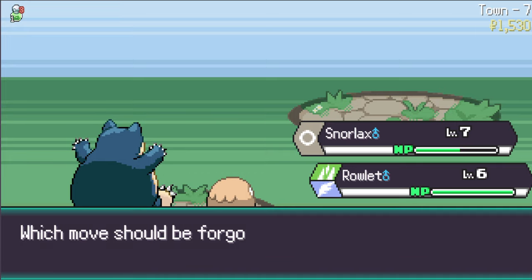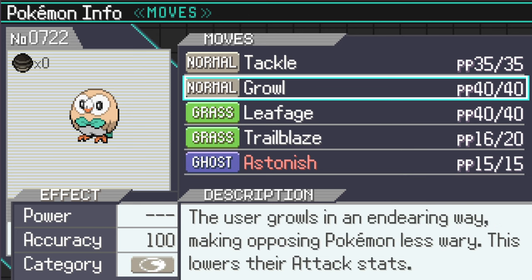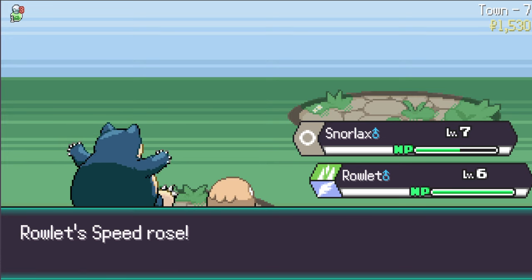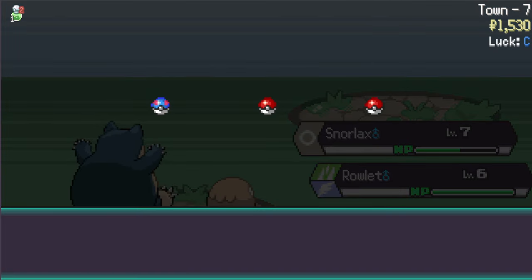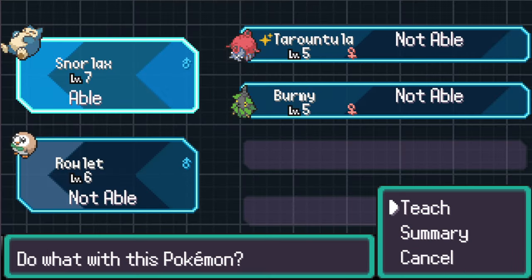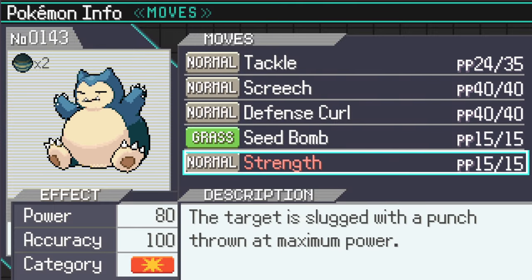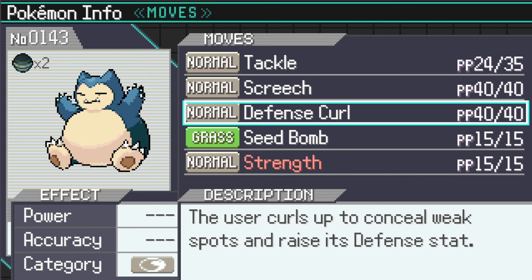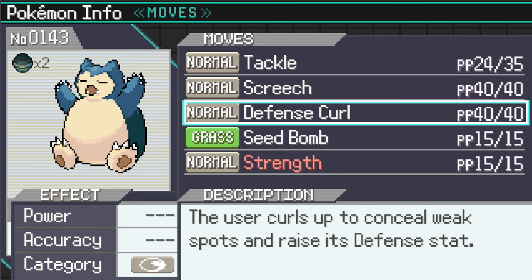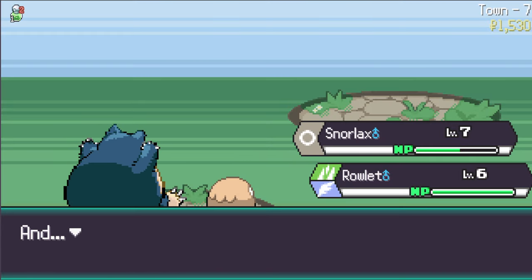Rowlet wants to learn Astonish. The user attacks a target while shouting in a startling fashion - this may also make the target flinch. Don't mind if I do. We got an upgrade - TM03 Strength for sure. I want to teach Strength to Snorlax because Tackle does 40 damage and Strength does double at 80 damage. Defense Curl could be good, so could Screech. Let's go Strength.